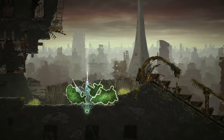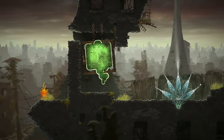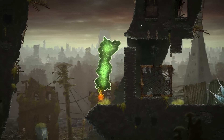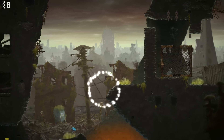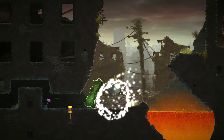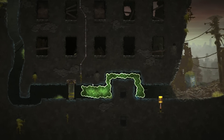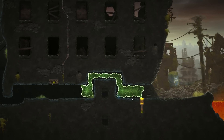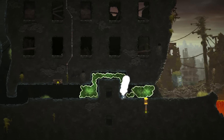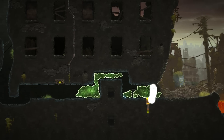I guess these are some sort of checkpoints. An elevator thing - that's cool. Lava - I'm guessing that the lava is dangerous. So here's a puzzle: we have a switch and there we have a door. So let's just cut it up so we grow on the other side.